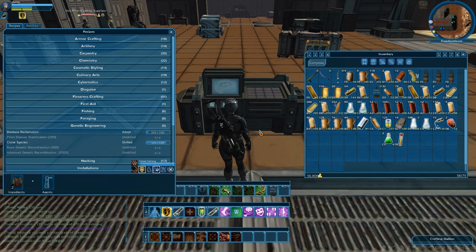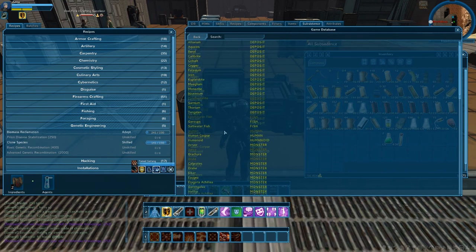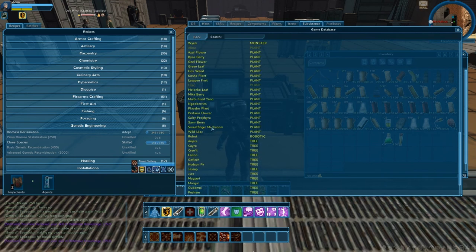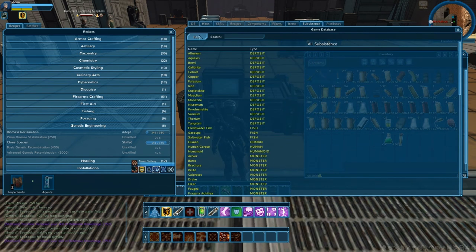The game database will also be able to show you on the map where everything is. In subsistence, you can see deposits, fish deposits, humanoid, monsters, plants, robots, trees. Let's say it was a Hudson fir — it'll show you the area, difficulty of the area, the count, time count, and how it replenishes. Use this very wisely, it is your best friend, and don't be shy to ask in-game chat as well.